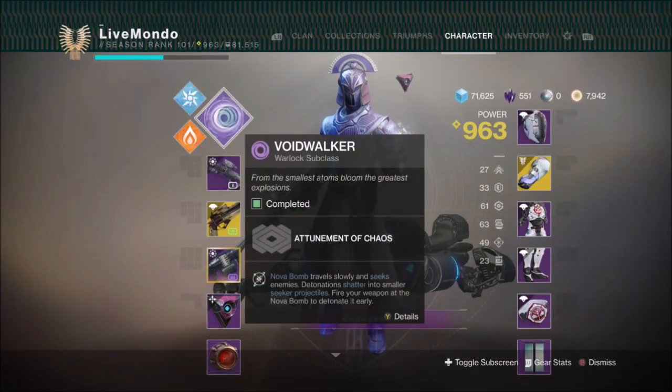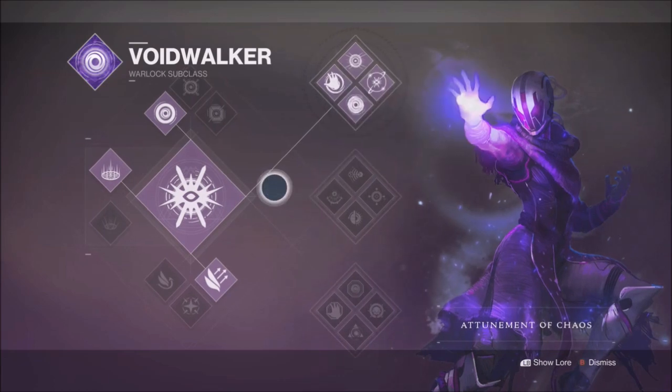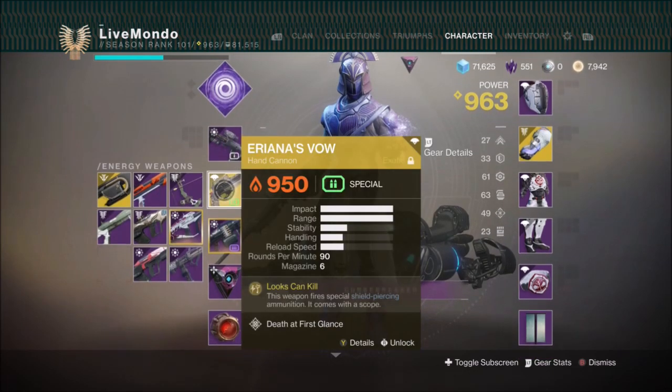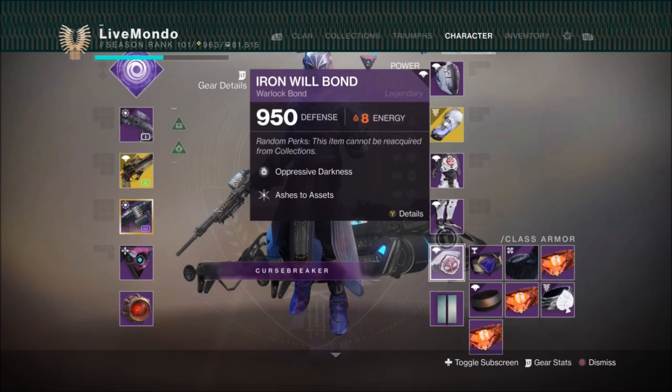Welcome to the solo 100k run of this week's Nightfall Ordeal - it's the Inverted Spire. I've already done a normal version of this, but as I said in that video I wanted to do 100k. It turns out it's actually more efficient than doing the normal one.